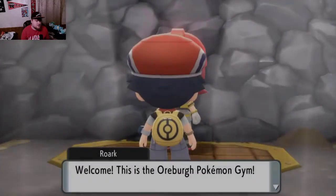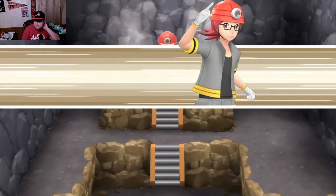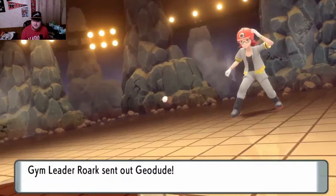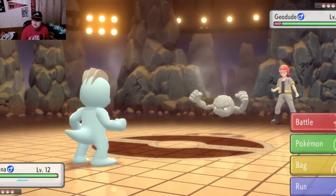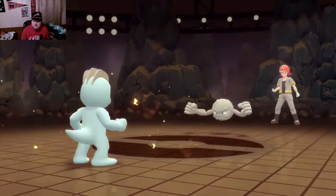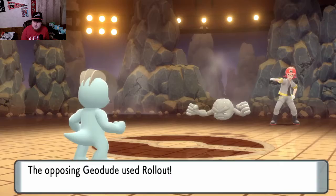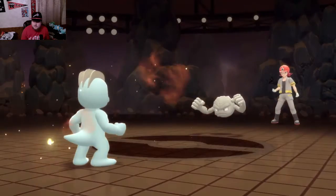It is time for Rourke! This shouldn't be too hard, but we'll see. His Cranidos is usually pretty powerful - I think it may be overleveled compared to us, like level 14 or something. His first one should be a Geodude, then Onix, then Cranidos. That's Stealth Rock - his Cranidos should definitely be like 14, so this might be a little harder than I imagined. Please attack me - okay, that's good. We should kill it now before it gets that Rollout going.